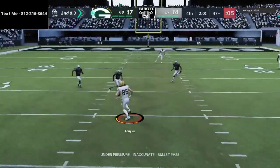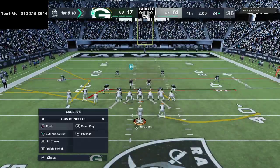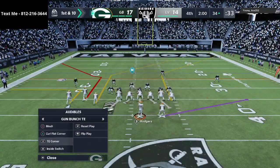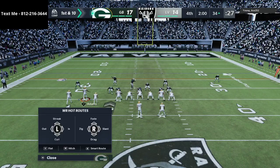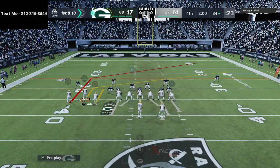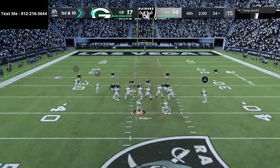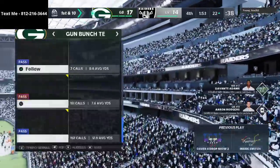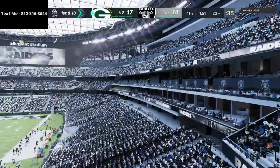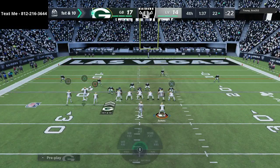That was a clutch read by Rogers under pressure — throws an absolute strike to my tight end. That puts me in scoring position. Now it comes down to him blitzing his entire team almost every single time — that's going to be his strategy. I love this quick out route right here. We're going to block a lot of people, slide to the left side, pick up some of this pressure. Look for Tavon Austin on this route — he's probably going to jump to Devontae Adams. He did, and that's exactly what we wanted. We're just going to go down, get our first down, put ourselves in a good position. This is really good offense right now — being super simple.